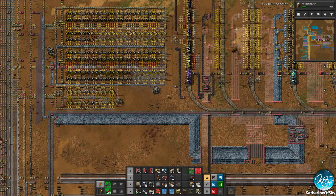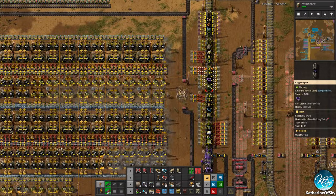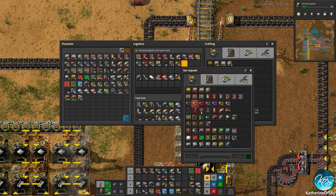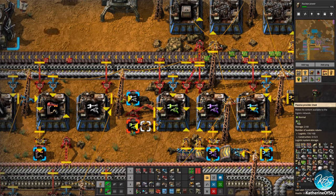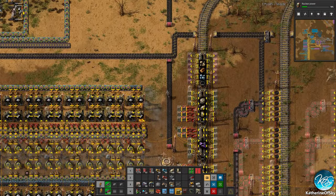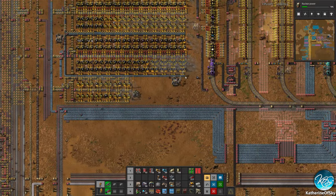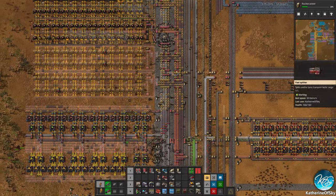I'm gonna put one here as well — we don't have any more, but that's okay. We actually don't need any right now. We can put in... we don't have any active providers unfortunately. But what we'll do is with this chest here, we're going to put in some items. The purple chests — the active providers — are a form of chest you'll very, very rarely use.